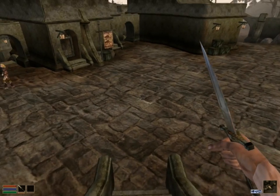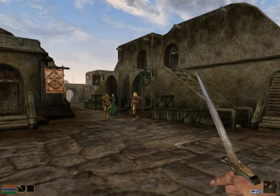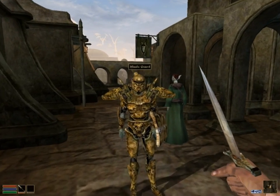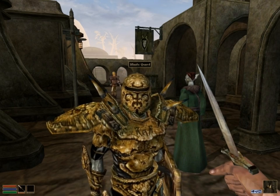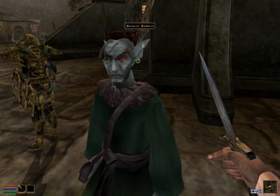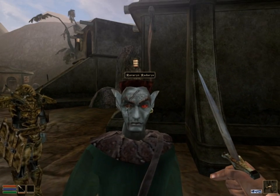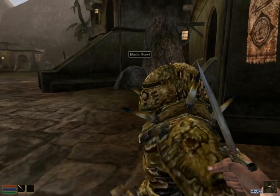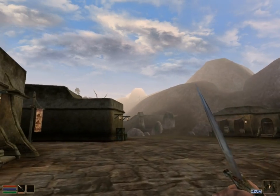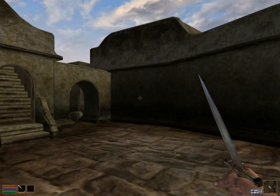This is basically how Morrowind looked in 2002 when the game was released. Let's check out some of the surrounding territories — here's the soldier or the guard. Just to show you guys how it all looked back in the day, let's move a little away from it.